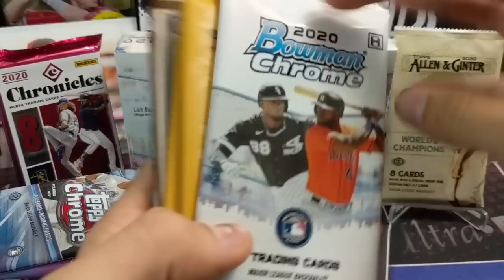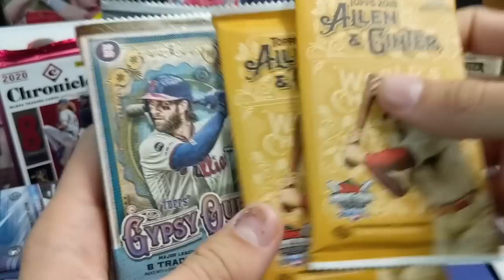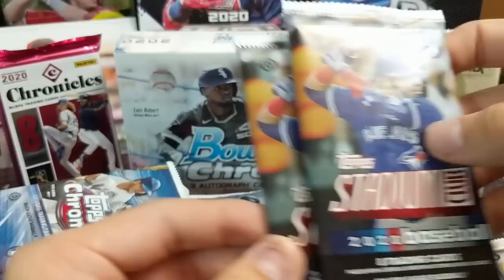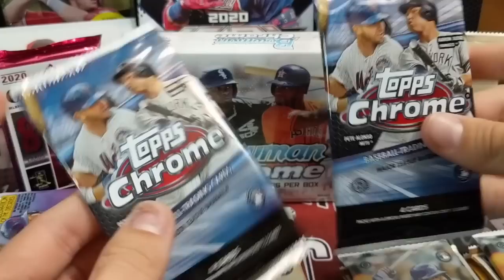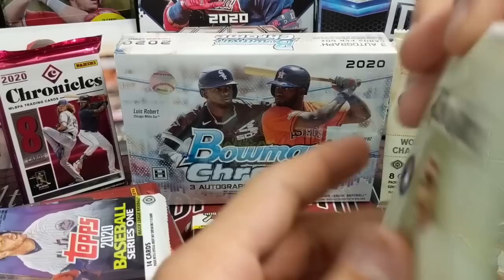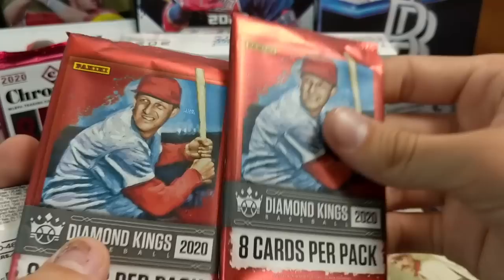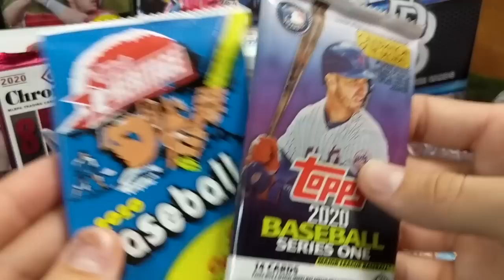First off, we'll go through this side. Got a pack of 2020 Bowman Chrome Hobby from a fresh hobby box, two packs of 2018 Ginter, two packs of 2020 Gypsy Queen, a pack of Pro Debut Hobby, 2018 to 2020 Stadium Club packs — I don't think we've hit an autograph from Stadium Club yet — two 2020 Topps Chrome Hobby packs, two 2020 Allen and Ginter Hobby packs from a fresh hobby box, and two Diamond Kings packs from 2020.